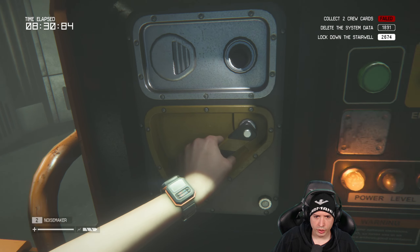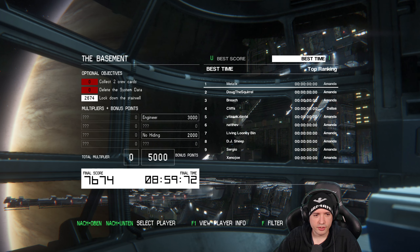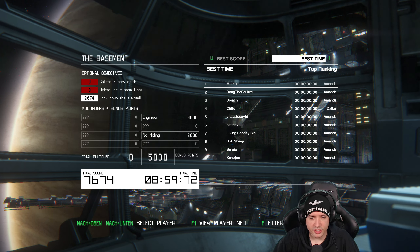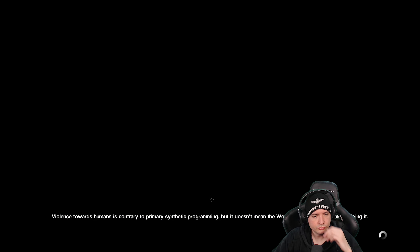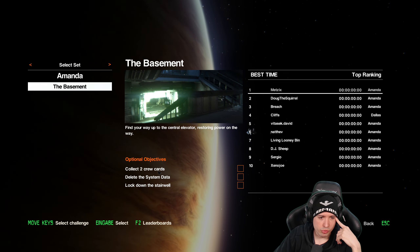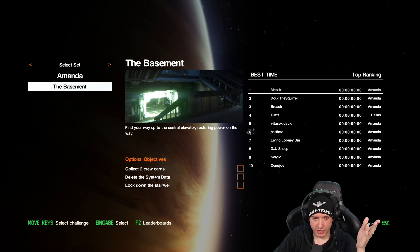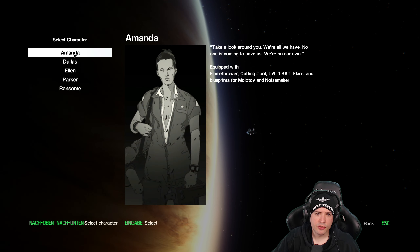It's behind me. Use. Oh, that was it — lock down the stairwell. Is this the one I got? I did none of the things — I just escaped. I didn't do any of the things I needed to do. Should I try this again? They don't explain where the crew cards are. I guess I have to loot my dead friends.